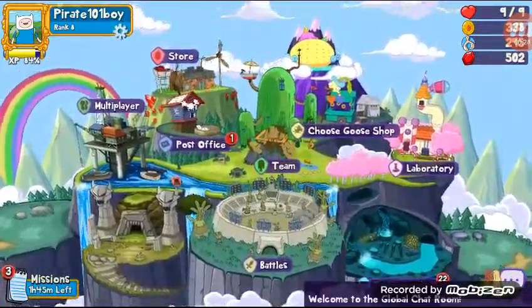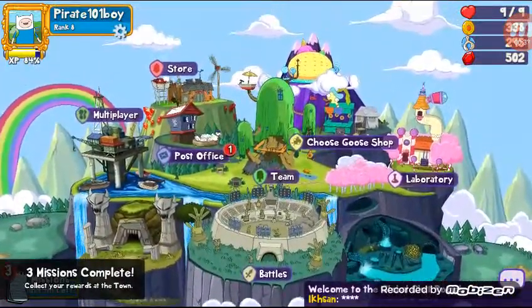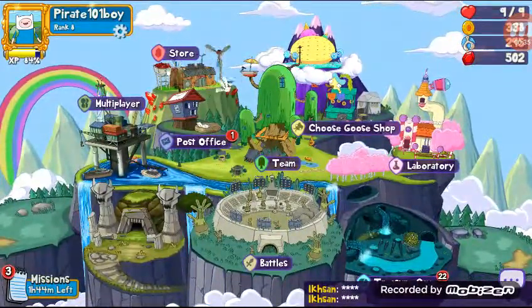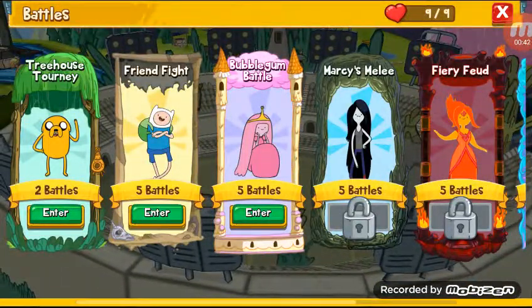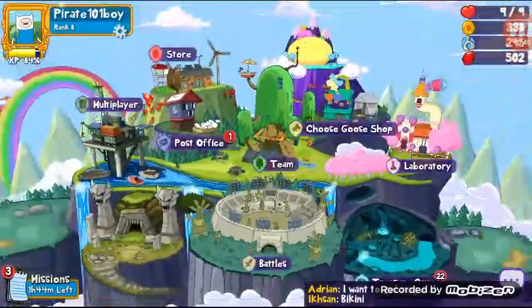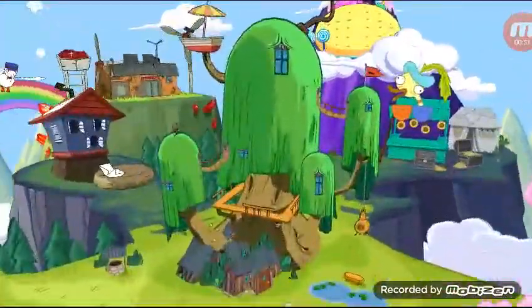I'm ranked eight, I've already been playing this quite a while and I got a few good cards. I've already gotten to stage three against Princess Bubblegum. Today we're just going to be doing a few quick gameplays. I've unlocked Finn, but the Bubblegum battle is harder than I thought.